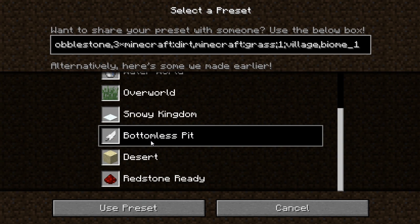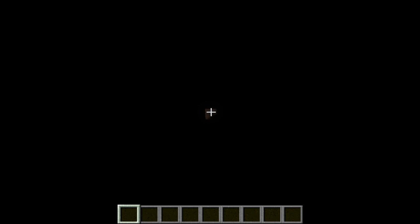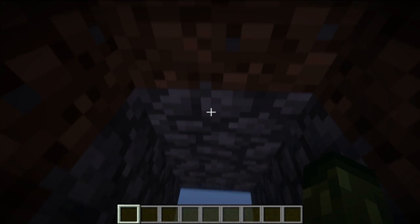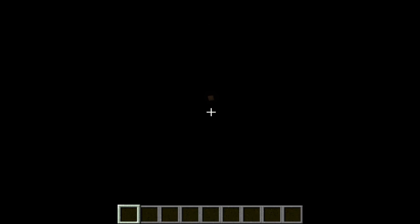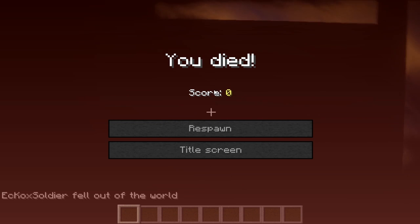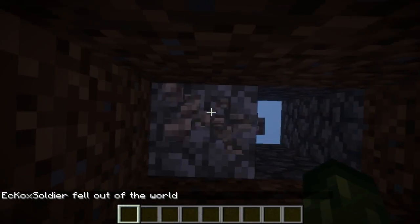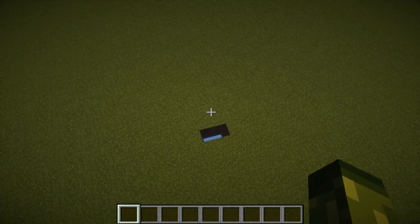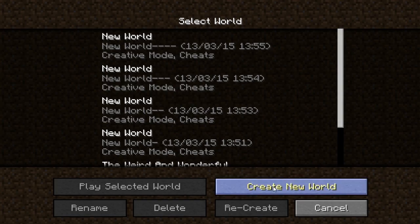So here we've got the bottomless pit. This is a very interesting one because Minecraft console edition in an older update actually removed the void - which is this one. Basically when you fall down you die. They removed this from Minecraft console edition, however if they do introduce this preset they're gonna have to reintroduce the void, which I think would be awesome and a lot of people will enjoy. There's no bedrock on this one - that's the only way I can explain it.